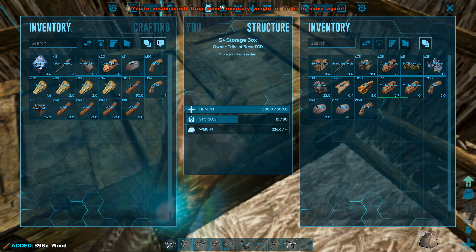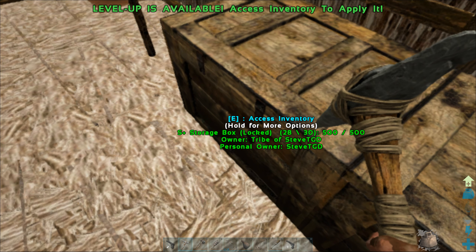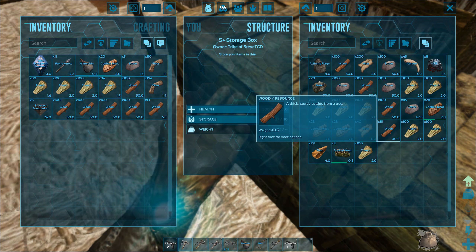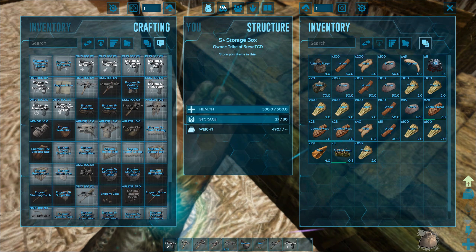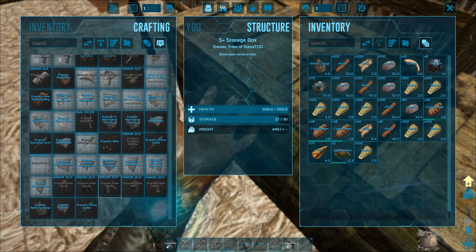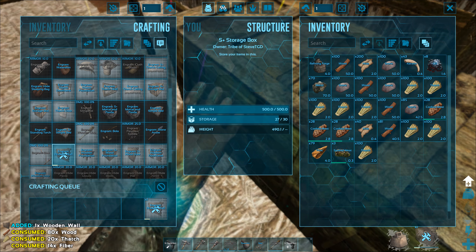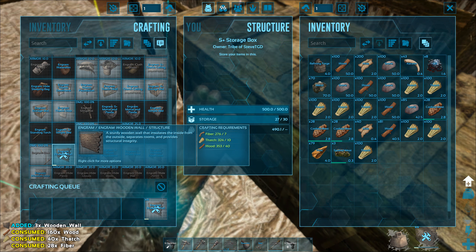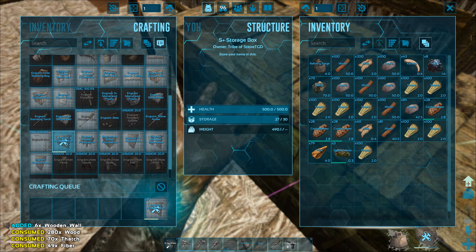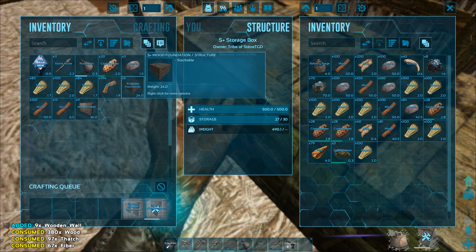I did collect a lot of metal from those golden colored rocks. We have a lot of wood so no problem. Oh, we can't add any more - okay then, we'll have to craft. I did craft a wooden foundation - oh that was an S Plus wooden foundation right? Okay then, walls - one, two, three. We'll craft ten just in case. Five - yeah I think nine's enough, we'll craft more if we need them. Wooden door and wooden door frame - I think that's enough for now.